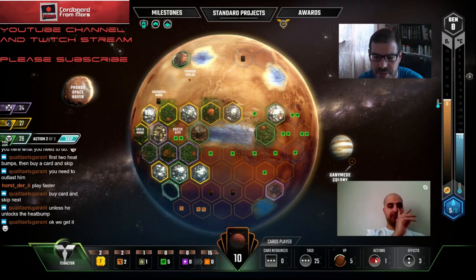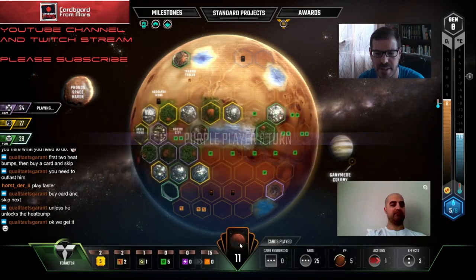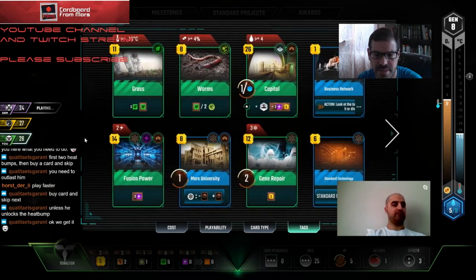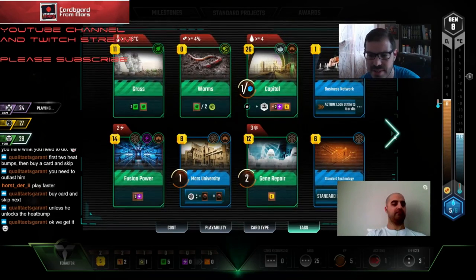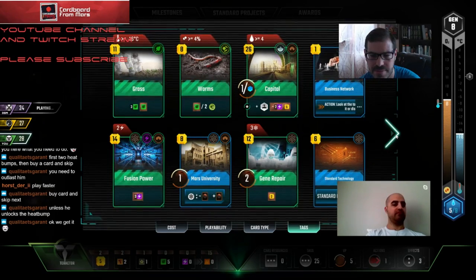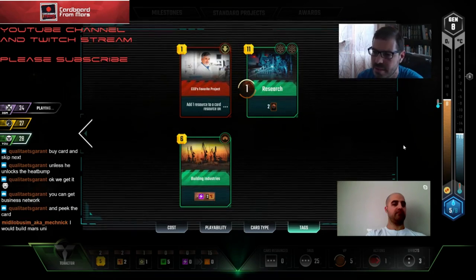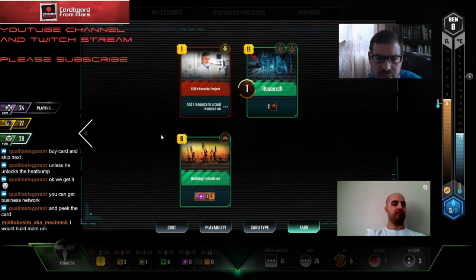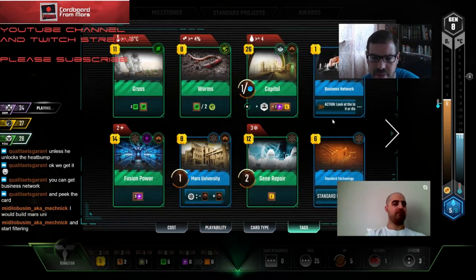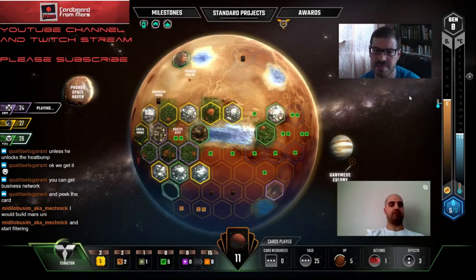Let's just get that down. That seems like a weird thing for him to do. Building Industries - is that good for us? I think we're just passing the rest of this turn. Q is saying we could look at Business Network as well - that's probably worth it. It's going to cost us three. I think this game is going to end on generation 11 - things seem to be ramping up now.